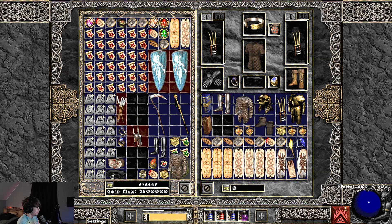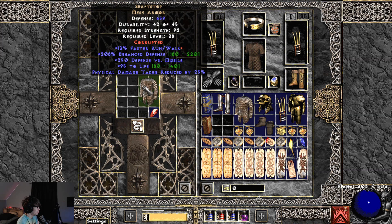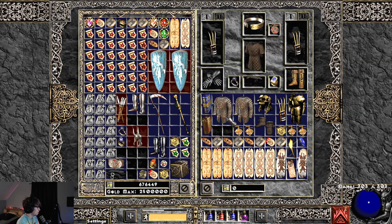Let's do another Shaft Stop, hopefully three sockets. It got 13% faster run walk — that's an interesting one to say the least. I don't know how usable that would be, but I guess it's better than nothing.